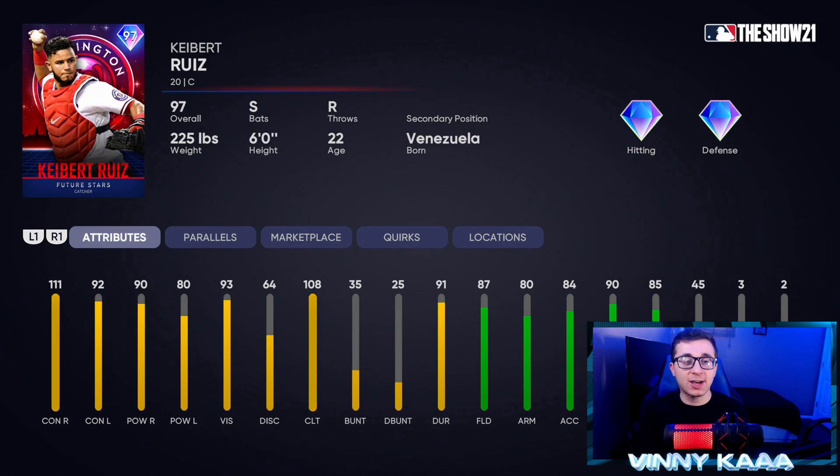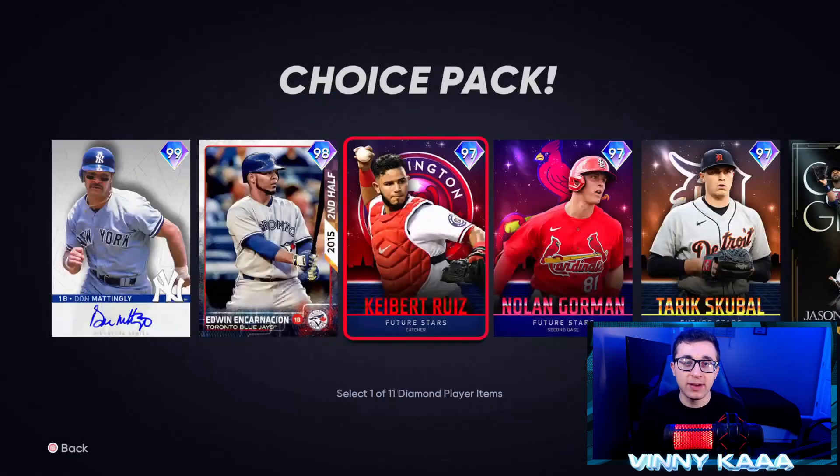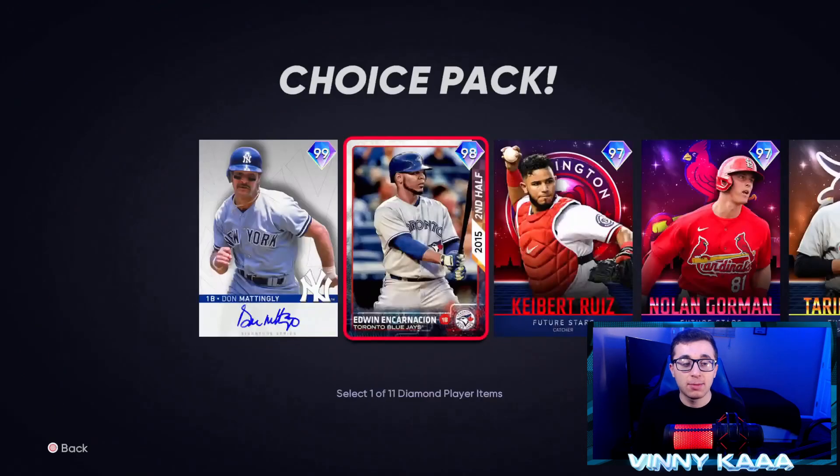Then we have a 97 Kieber Ruiz card, and I wouldn't use this card because Adley, Kyle Schwarber, Piazza, and Yasmany Grandal are all better just off the top of my head. His contact is okay, power is nothing crazy, defensively pretty much in the 80s, 90 reaction time, okay speed at 45, and he's a switch hitter. But I don't think he's a great catcher — maybe makes the top six or seven at the catcher position. Then we have a second-half Edwin Encarnacion card, 98 overall. 112 contact against righties, 114 power against righties — so against righty arms he's not bad. But he's horrible against lefties: 53 contact against lefties, 125 power against lefties. His defense is bad, but he's only playing first base anyway. If you want to use him against righties you can, but I think there are better options.